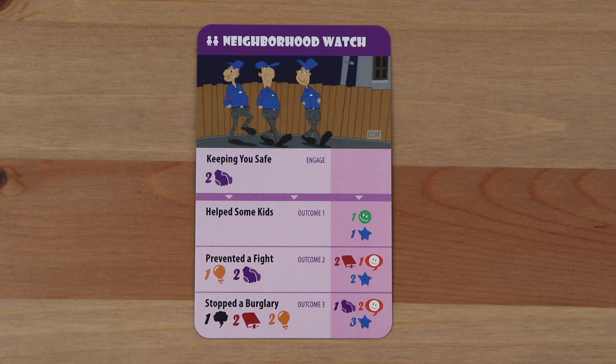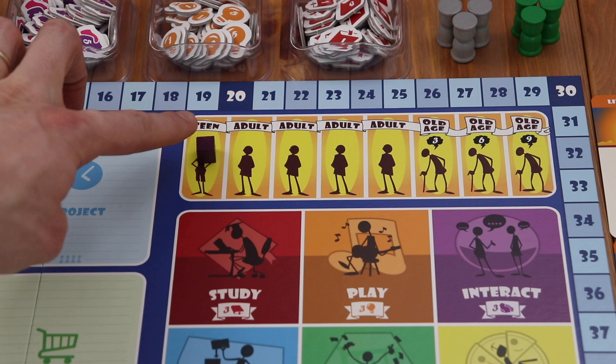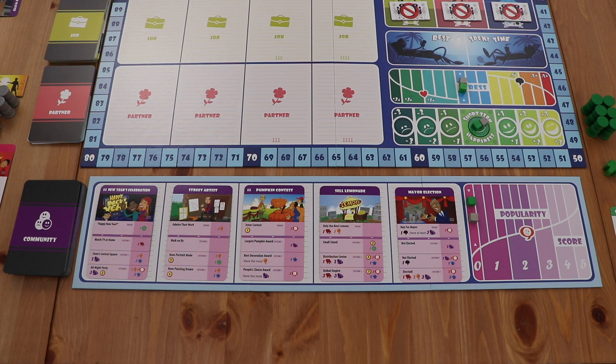The community expansion introduces a new type of card into the game, the community cards. These cards will depict various events that are happening in your community and allow you to interact with them. When you enter the first adult round of the game, draw cards from the community stack and fill all the possible slots on the community board.